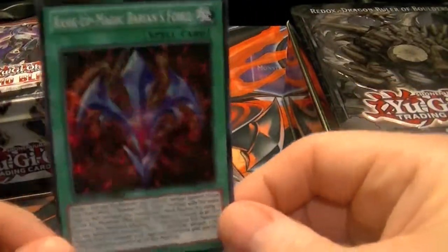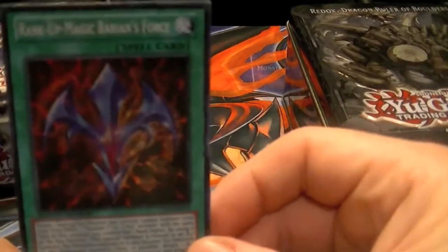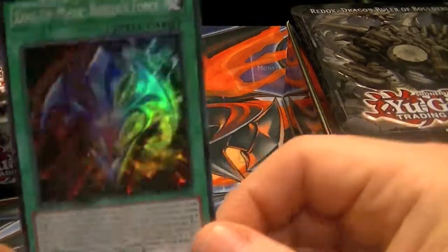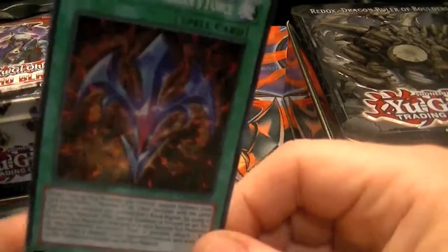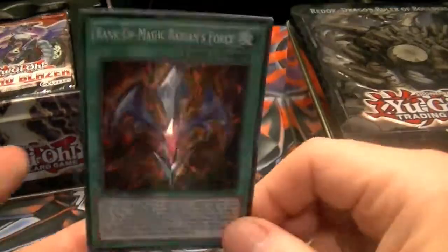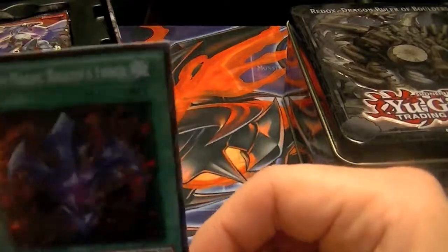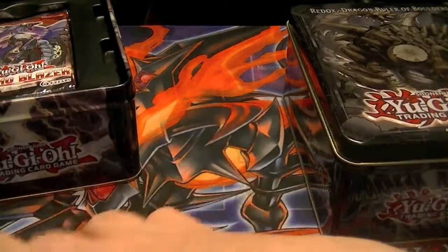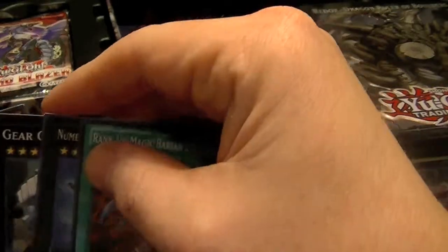Rank Up Magic Varian's Force — a lot of people are surprised with this choice, but I'm actually not, considering all the Chaotic Seas that are coming out. If you really want to utilize this card, in my opinion some really good decks would be Constellars, Heraldics, and possibly even Heretics — about the only three that could currently utilize this card. I haven't looked into many other archetypes, but in my opinion this is the better promo of the tins.